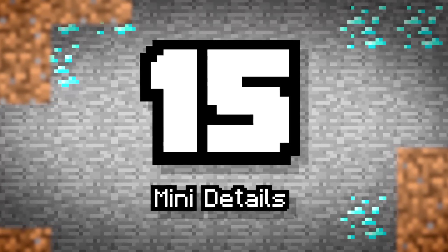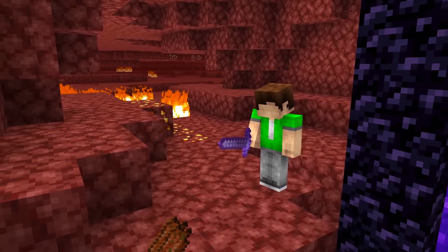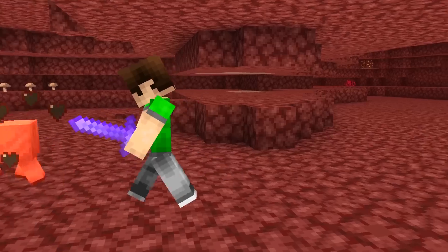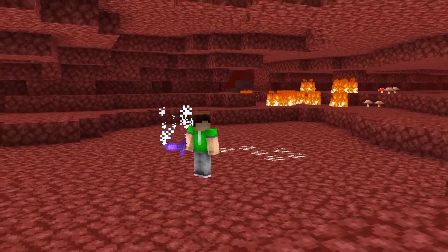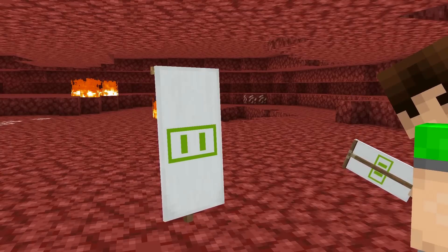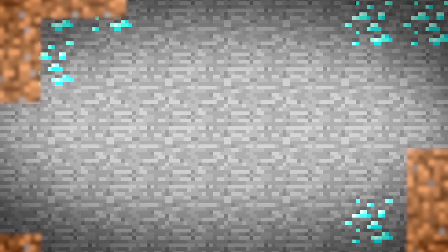Number 15: Mini Details. There are always a few smaller things. Zoglins weren't originally classed as an undead mob — now they are, so Smite can hurt them. You can no longer get loot from baby Hoglins either. Finally, there's a cool new Piglin banner pattern that's been added to the game.